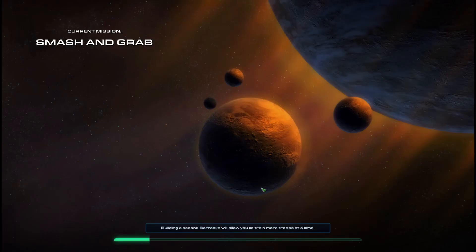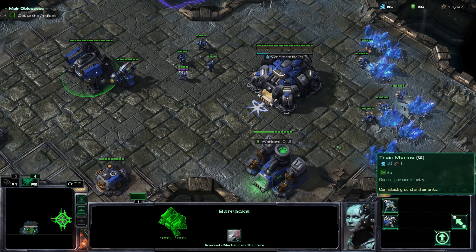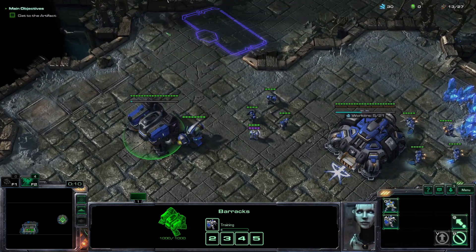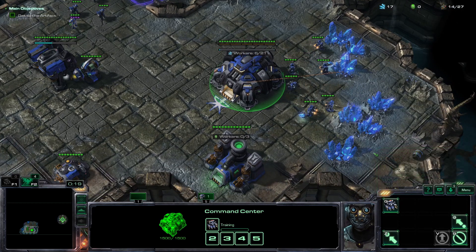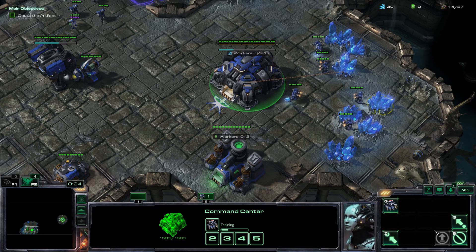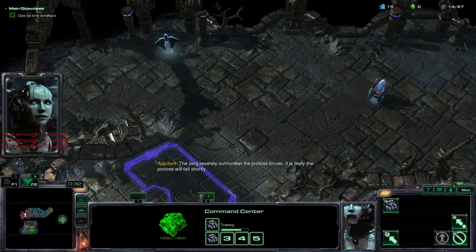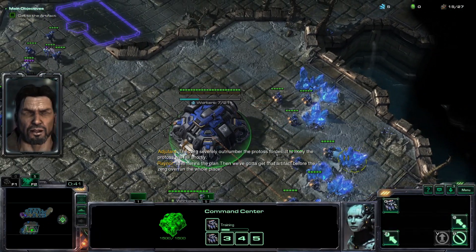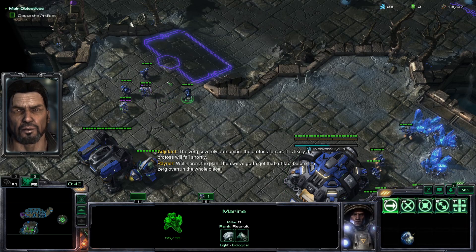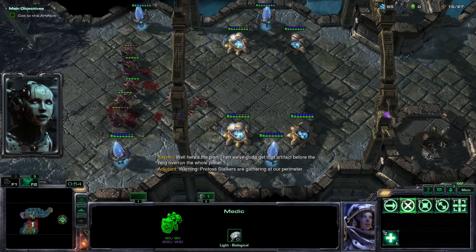Alright, smash and grab. As you can see, the StarCraft tips suggest building a second barracks, which does help quite a bit. The first thing we want to do is get a second medic in case they try to snipe our first one. We need to get our economy up and running quick. The Zerg severely outnumber the Protoss forces — it is likely the Protoss will fall shortly. Warning: Protoss stalkers are gathering at our perimeter.